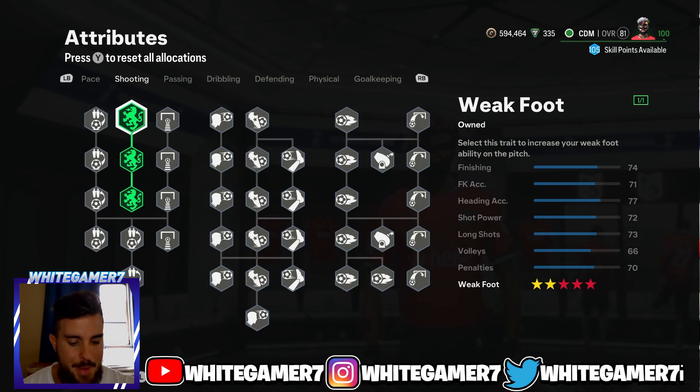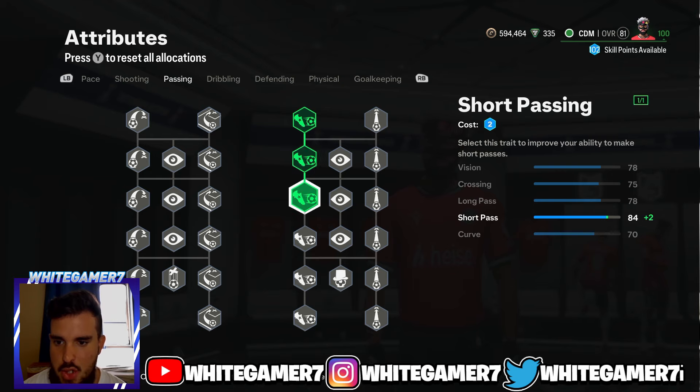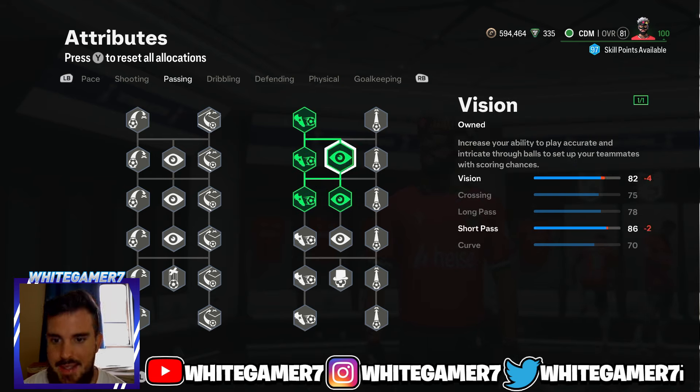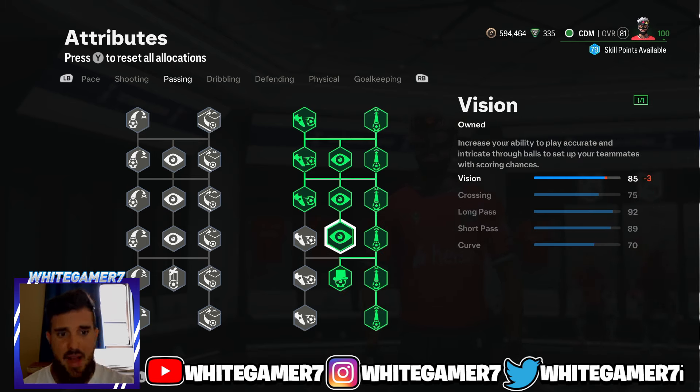From the shooting at level 100, you do want the five-star weak foot — you want the ability to pass with both feet. It's going to benefit you since you're not always going to be able to put it on your preferred foot. From the passing, get these three Short Passing nodes, get Long Passing completely filled out as well as Vision, and get the Passing Focus. This gives you 85 vision — more than enough for accurate through balls — 92 long pass, and 89 short pass, which is excellent.